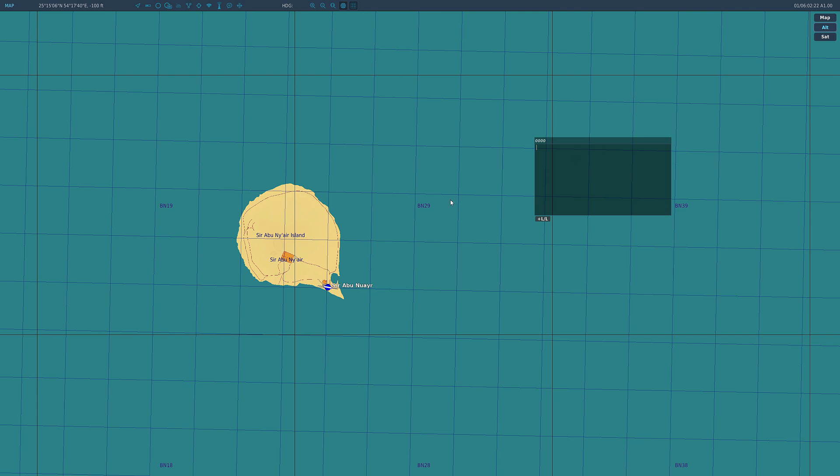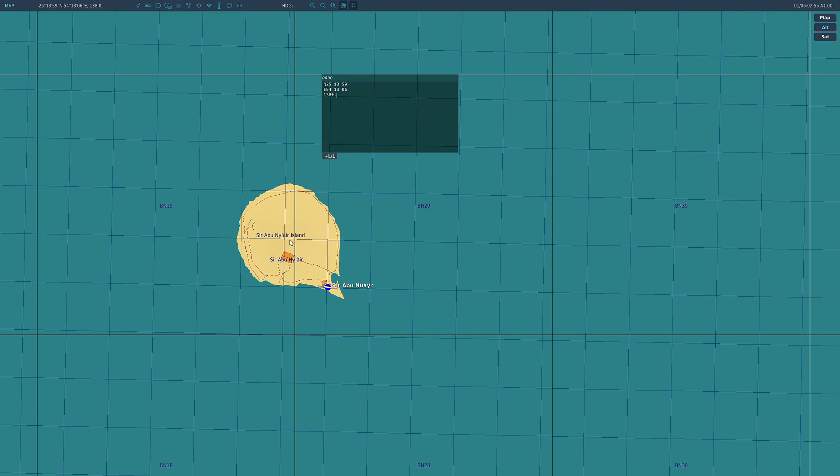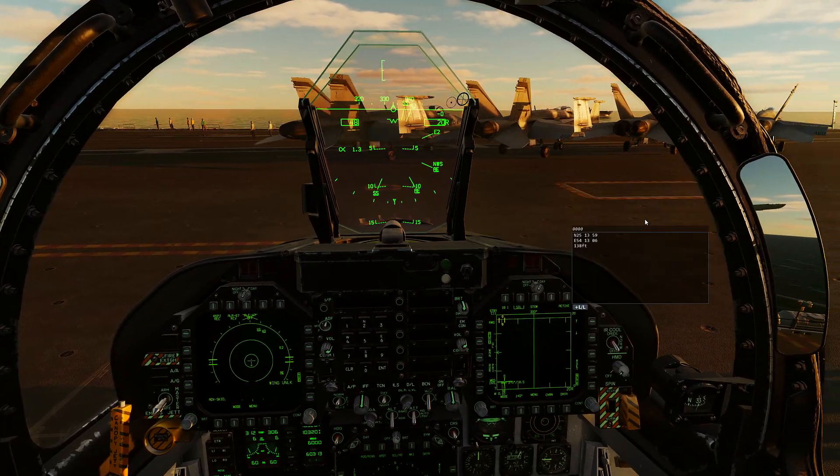It's basically notepad for DCS World. You can drag the window wherever you want. Make sure the cursor is inside the scratchpad, move your mouse over the spot you want, and punch it in. So: North 25 13 59, East 55 41 30 6, elevation 138 feet. To exit, press Escape or click outside the box - otherwise keypresses like F1 won't work. The window stays wherever you put it, which is nice.